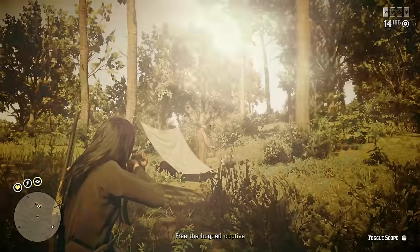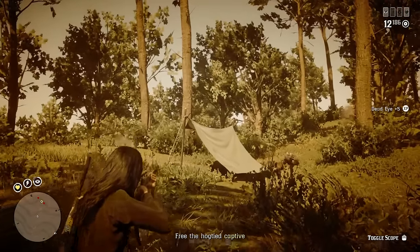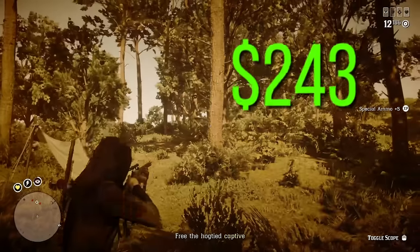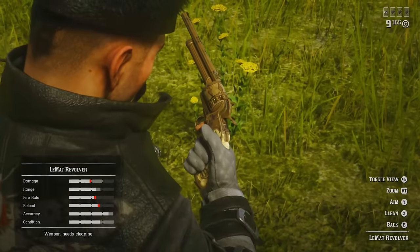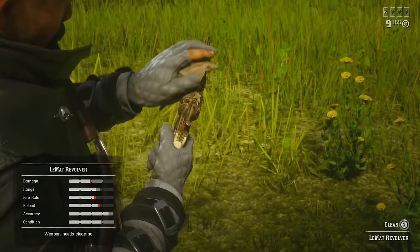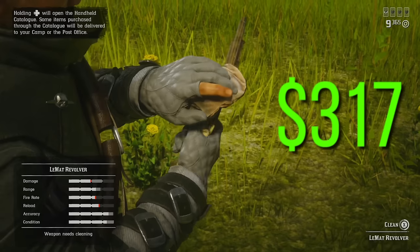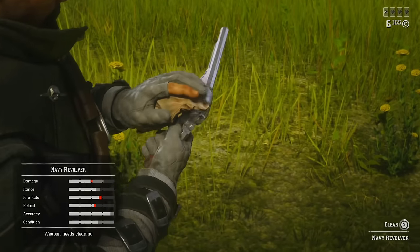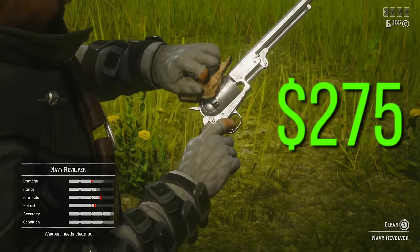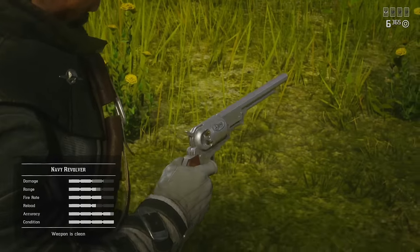When you have some extra money for an upgrade, I suggest you buy the Lancaster Repeater, which is available at level 12 and is a good choice for both PvP and PvE. You can replace the Cattleman Revolver with either the LeMat Revolver or Navy Revolver — it's a pretty close choice. The LeMat Revolver is a little better for PvE because it has more ammo, but the Navy Revolver is a little better for PvP, and it looks super awesome — that's why I personally use it.